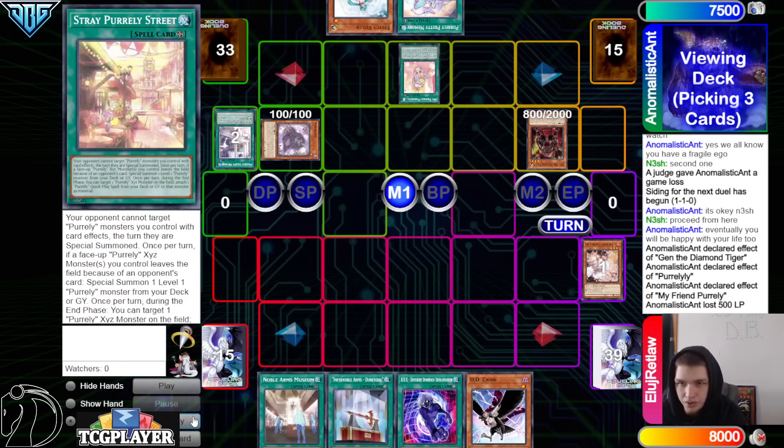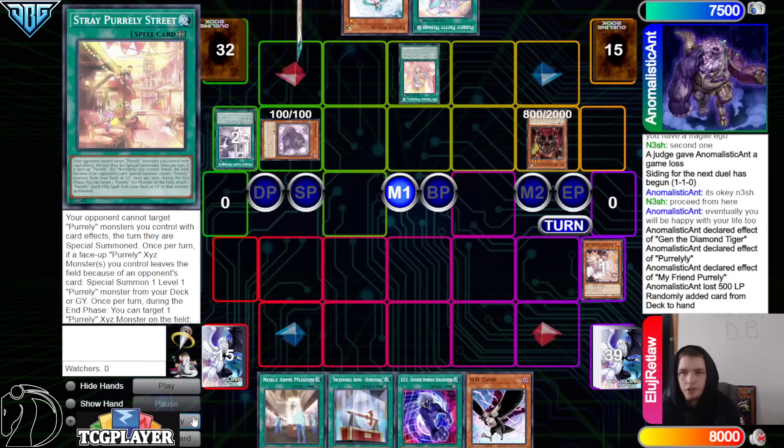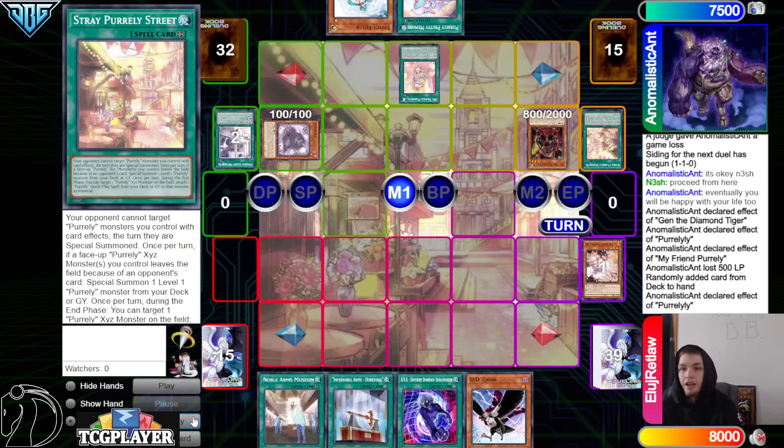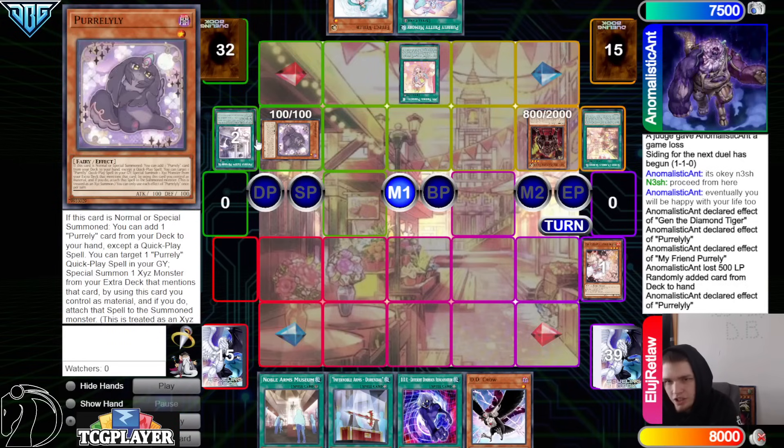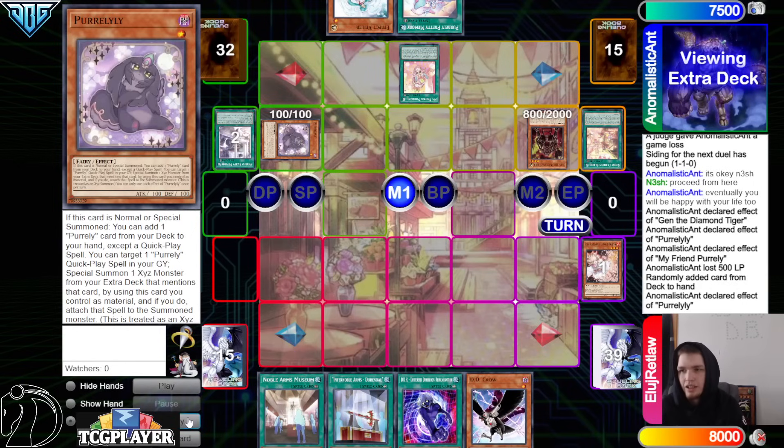Perlily effect go search out My Friend Pearly. Activate My Friend Pearly effect, pay 500 to go ahead and reveal three copies of Street. Okay, this is not the correct order to do things in. Activate Street, activate Perlily effect — I don't get it. Are we trying to set up Street to make it so our Pearly New War can't get hit with Imperm or something? That's why we wanted to set that up so fast? You have the play-through anyway — they would have Impermed Perlily or they would have Impermed Gen.